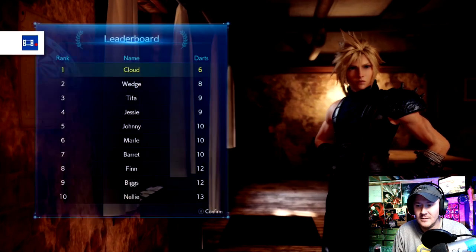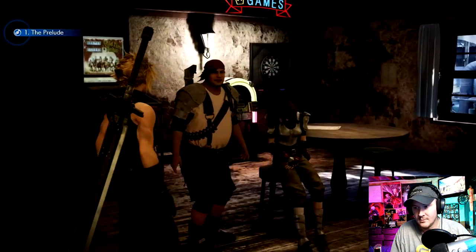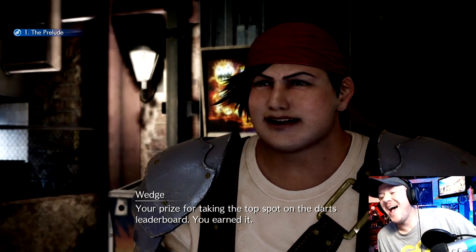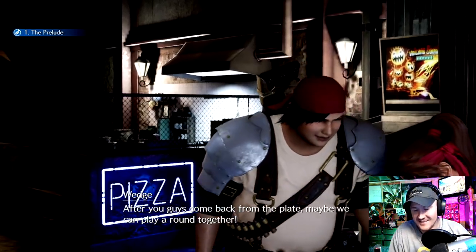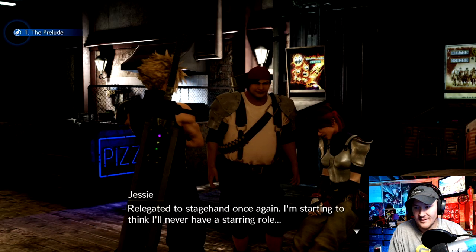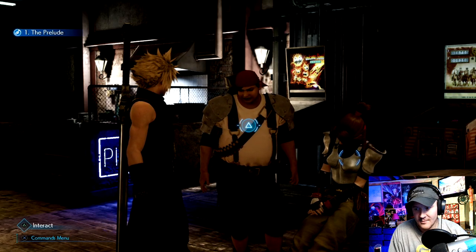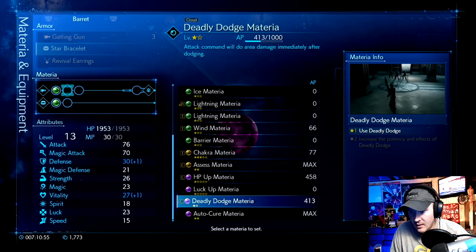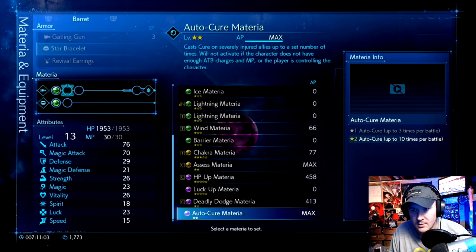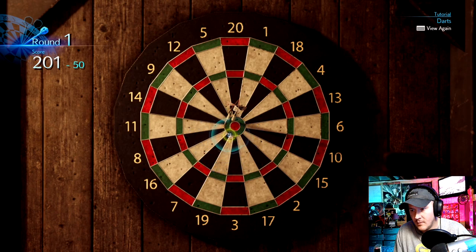I think all you need to do is get seven to get the Luck Up materia, which I'm going to show you right now. Whenever you approach Wedge after you get the number one spot on the leaderboard, he gives you the Luck Up materia. I'm not sure depending on where you're at in the game — I don't want to give any spoilers away — but anytime you get number one and then approach him he will give you that materia. The materia is purple; from what I remember it was yellow in the old one, so that kind of threw me off. It has five levels and in my opinion it can be very beneficial later on.